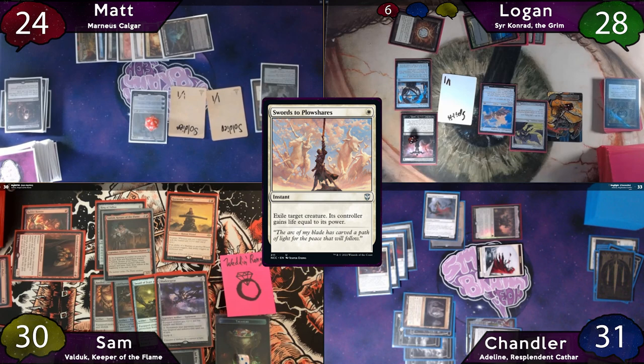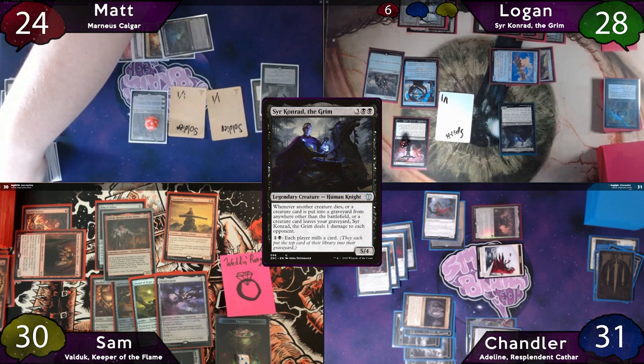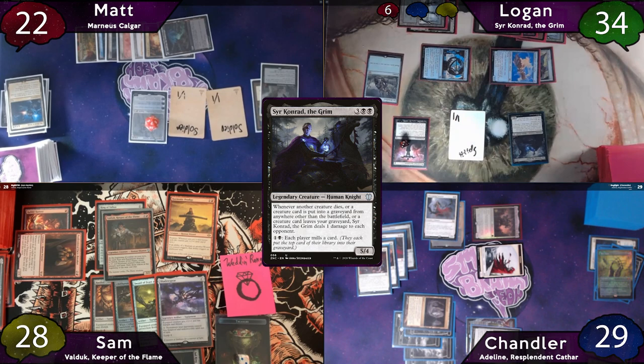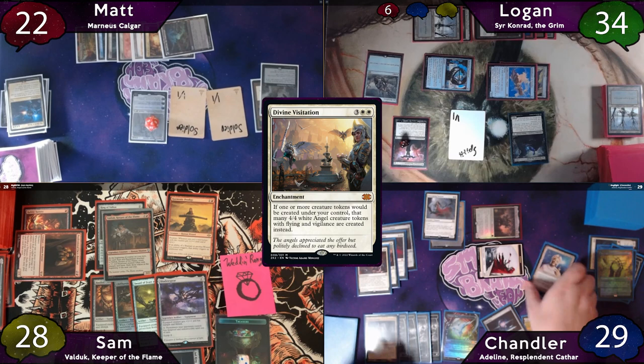The turn passes to Logan, who plays a Snow Swamp and casts a Jet Medallion. He then recasts Sir Conrad for only 6 mana, activates Conrad's ability making everybody mill a card, and Bloodchief goes off 3 times. He activates his timepiece to mill 2 cards, but they're both non-creatures so no damage. He passes to Chandler, who stops on his upkeep to cast Enlightened Tutor, finding Divine Visitation and putting it on top of his library. He draws it for his draw step, Sam draws as well, another Bloodchief trigger, and Chandler casts Divine Visitation.